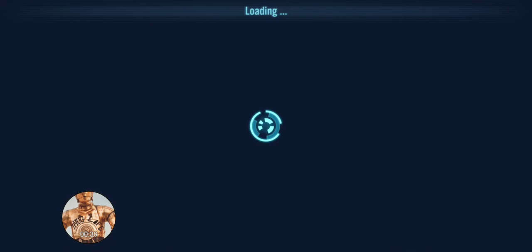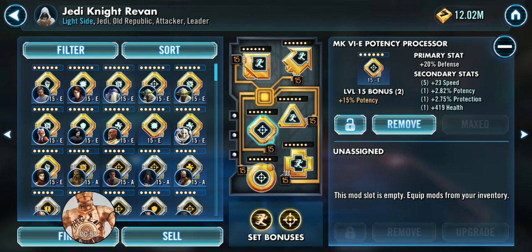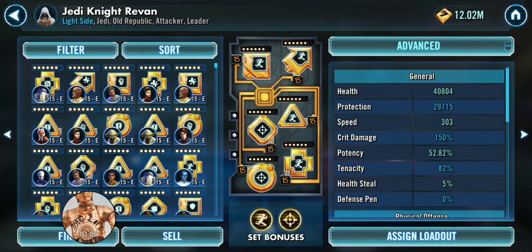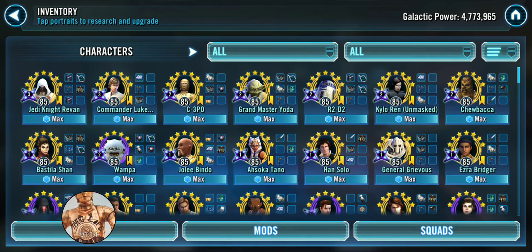First, let's look at modding. My Jedi Knight Revan gets a lot of speed — I try to make him the fastest character in the lineup, and for the most part that's true. I have a speed set and a potency set that happens to have a lot of speed on it individually. Those of you who can do a little better, throw as much speed on your Jedi Knight Revan as you can. If you can also get survivability and offense, great, but definitely get that speed as high as possible.